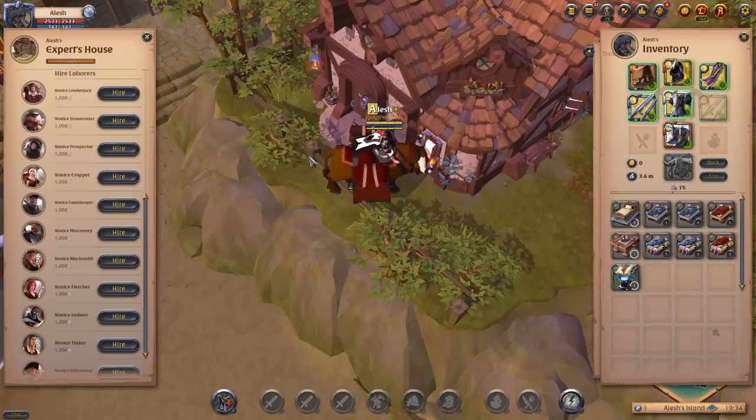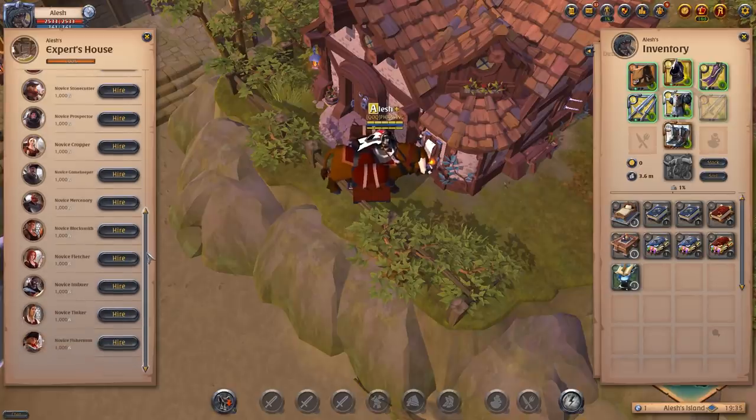You should decide which laborers to hire depending on what kind of activity you want to do with the resources. For example, if you want to level up your refining, hire some gathering laborers since they return raw resources. If you want extra silver, hire the mercenary laborer. If you want to level up crafting or sell refined resources, hire crafting laborers.